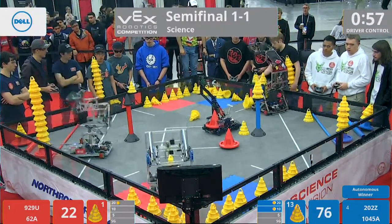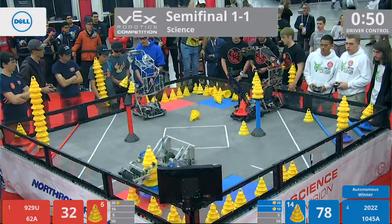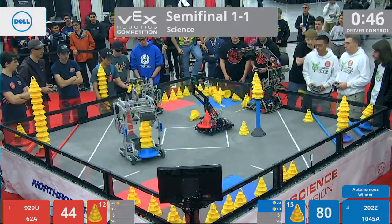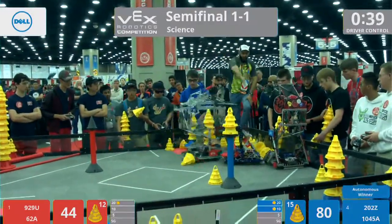The other blue robots are looking to make something happen. 202Z is having issues even building their stack. 50 seconds left. Red robots with the tower over in their corner. 62A might have broken 202Z — but 202Z is back in action. 62A making sure they cannot pick up a cone.